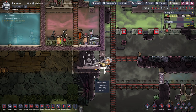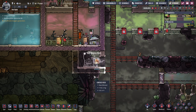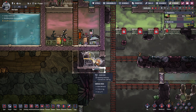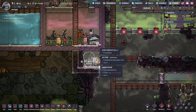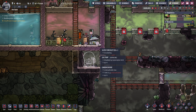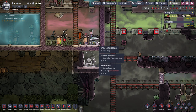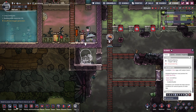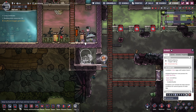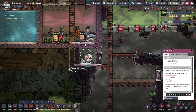While stuff is being researched, the thing I wanted to build here is an incubator so that we can get these guys to hatch. As soon as we can get these guys hatched and giving us plastic, the better. So what we have here is the incubator.